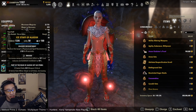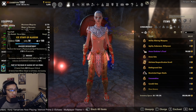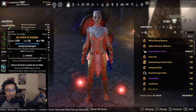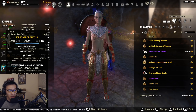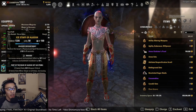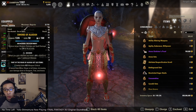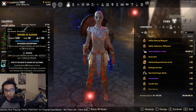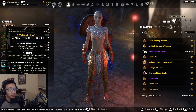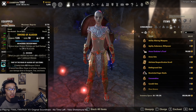Ice staves give additional mitigation when blocking, useful if caught blocking a heavy attack on the back bar. Lightning staves allow Lightning Block Aid, helping off-balance uptime. The bow bar is generally for tanks wanting to do more DPS, since tanks typically have higher stamina — bow abilities scale off max stamina. In that case you might run the Maelstrom Bow or Master's Bow. Sword and board should always be on at least one bar for best mitigation.